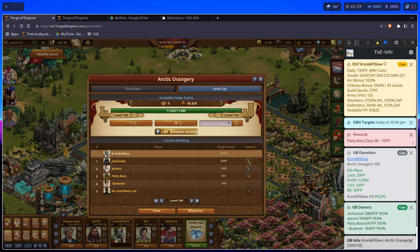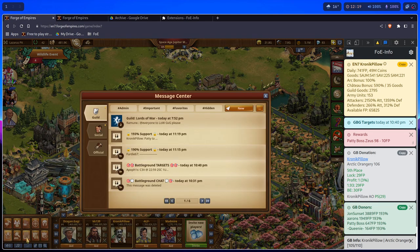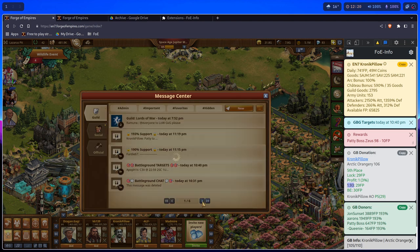This is how I prepare my buildings for locks in the guild and how I verify that others are lockable for the desired amount. Going deeper into the GB donation panel is the ability to change the percent on the fly without going to the settings panel.